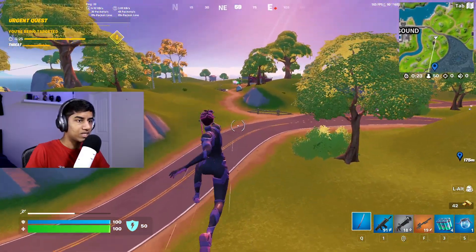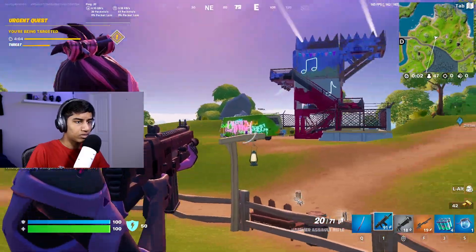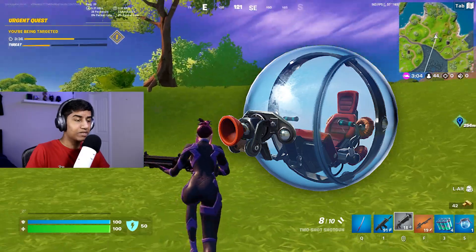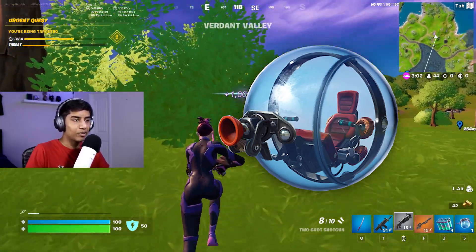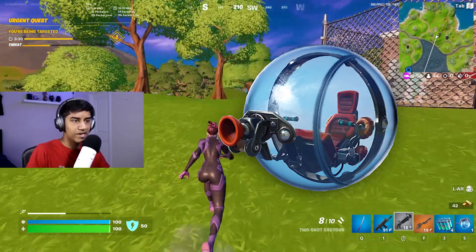All the vehicles on the island are now summer-themed — they have a wrap on them that's kind of summer-themed. Speaking of vehicles, ballers are back, except now they use fuel and they cannot be refueled. So once you run out of fuel on a baller, it's just gonna break and you can't use it anymore.